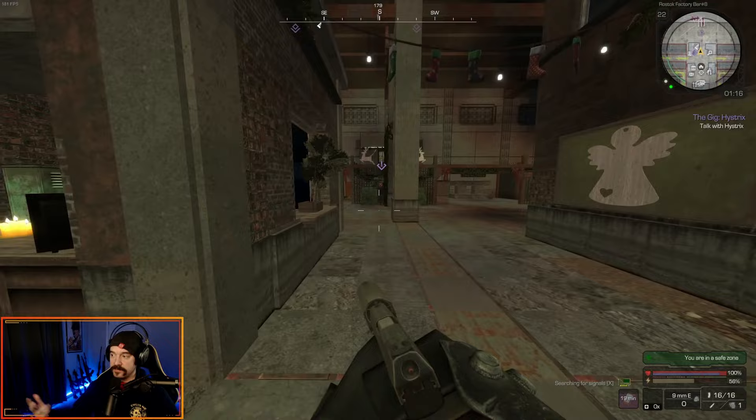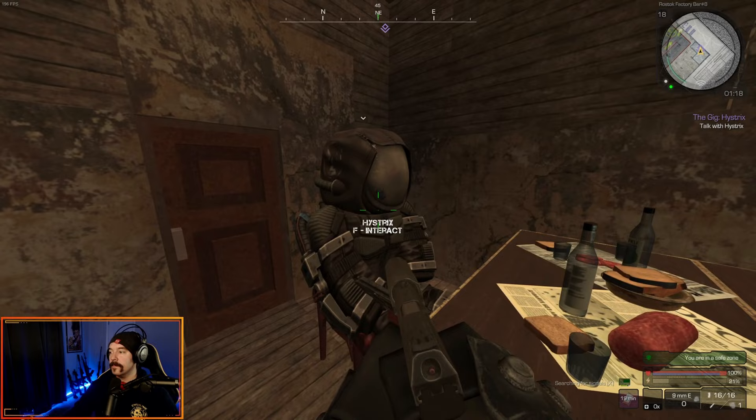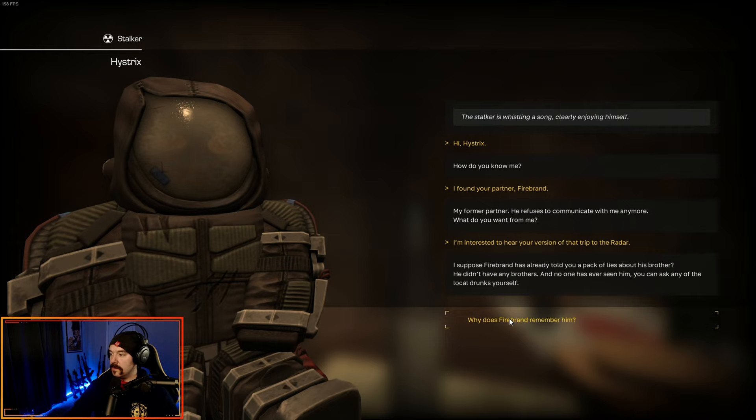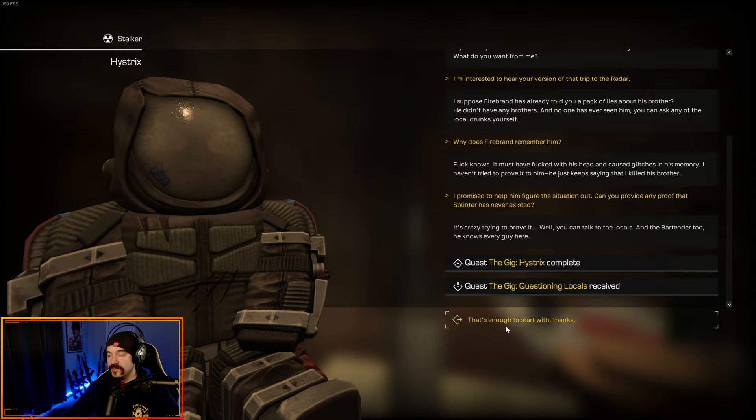Now for the Gig Hystrix, he's going to be up top, bottom southeast corner of the map, but he's going to be upstairs. Go in this door, hang a left, hang another left, and he's at the table right here. Tell him: 'I found your partner Firebrand, I'm interested to hear your version of the trip to the radar.' Ask him why Firebrand remembers his brother, then ask him if he can provide any proof that Splinter never existed. So that completes the Gig Hystrix, and now you get the Gig Questioning Locals.